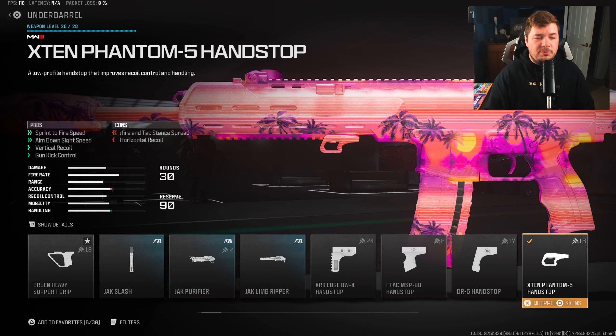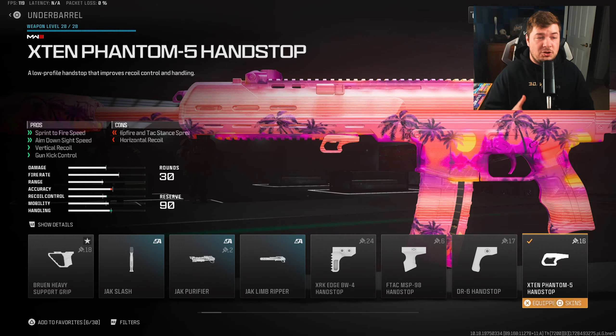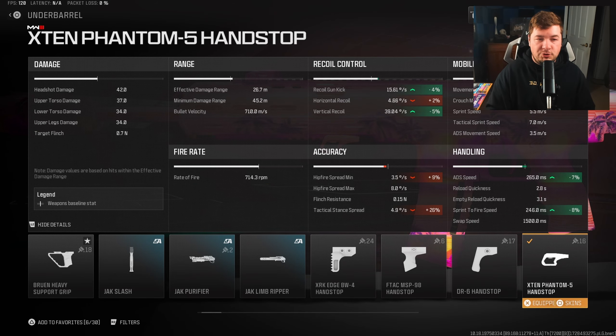Sliding over to my underbarrel — this is definitely a different attachment. The X10 Phantom 5 Handstop is going to target both recoil control and aggression, which is again perfect for small map mosh pits. We're going to get some small values towards recoil control, but also ADS and sprint-to-fire speed. That's the primary focus, but the recoil benefit is also a nice touch.